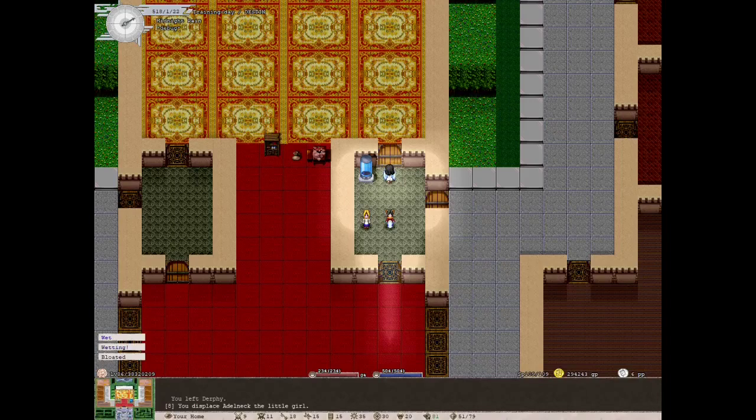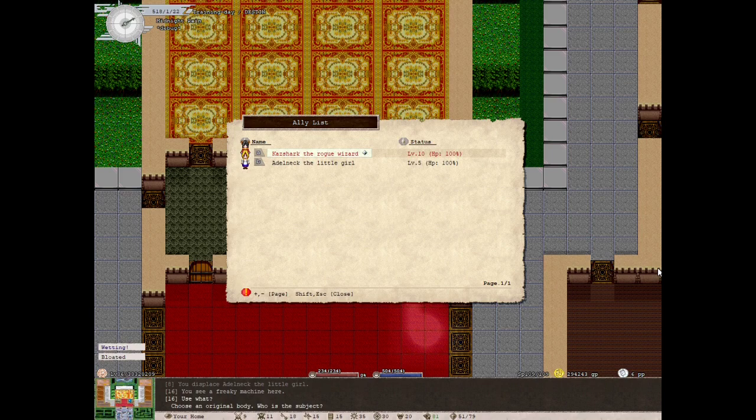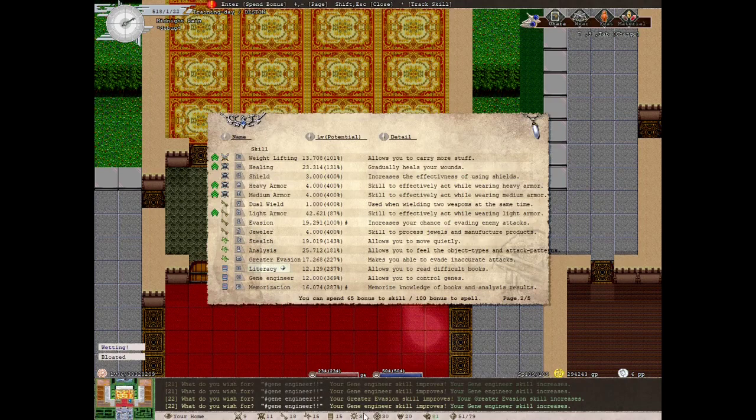I have returned home. Let's use the freaky machine by pushing T. You can see I can't choose the rogue wizard because she's level 10 and my gene engineer skill is too low. To perform gene engineering on a creature, its level has to be less than or equal to your gene engineering skill plus five. So if you had a level 30 creature, your gene engineering skill would need to be 25. I raised my gene engineer skill to 12 — ways to raise it include going to trainers and using platinum, or just using characters that are level six or below.